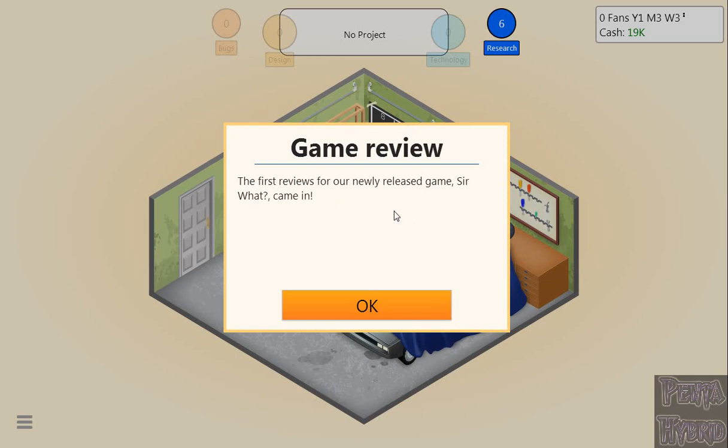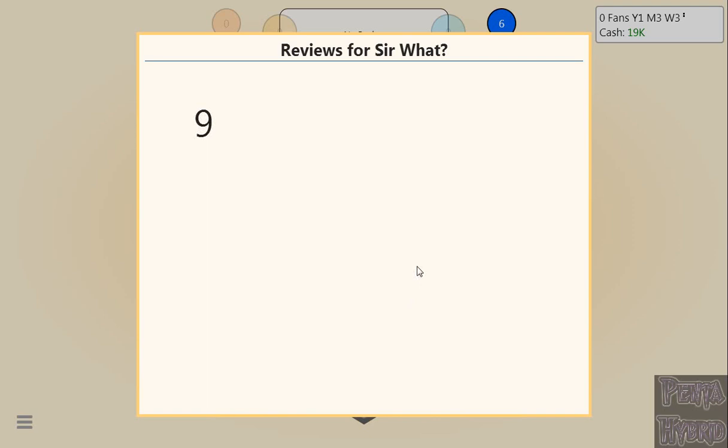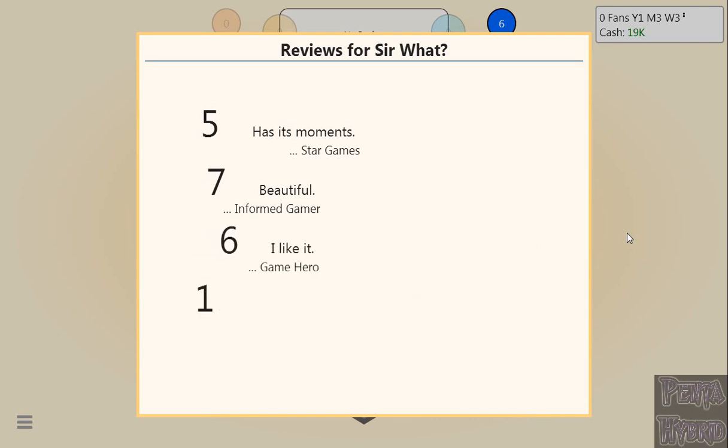The first reviews came in for our newly released game, Sir What. Let's see — a 6, a 5, a 7 from Star Games, a 6 from Game Informed Gamer, another 6 from Game Hero, and a 7. So that's about a 6.25 aggregate score. Not bad.